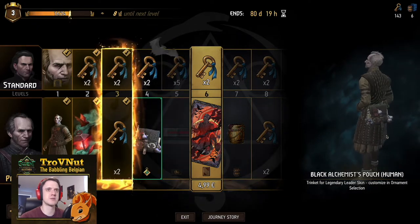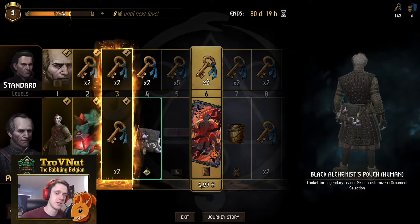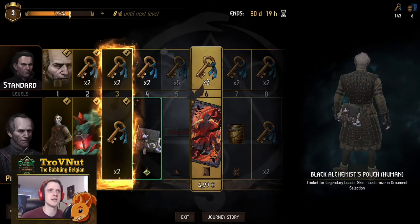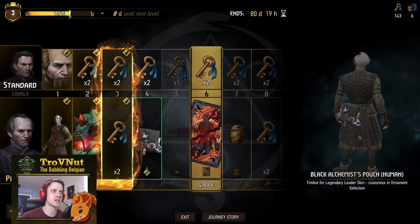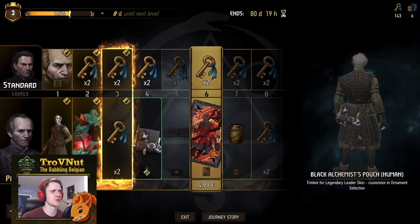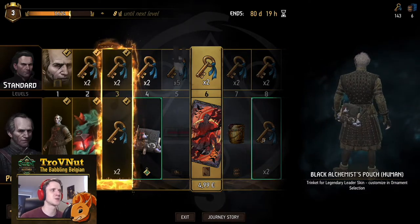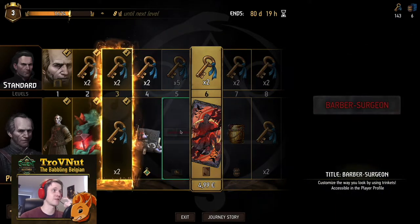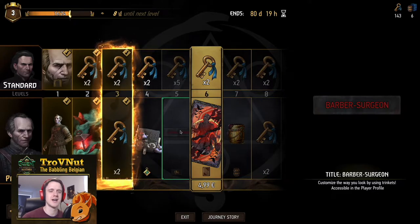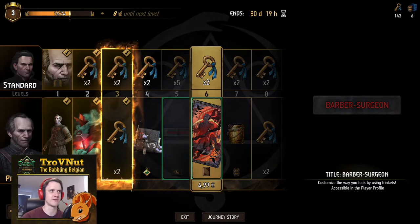Then we have some ornaments — the alchemy pouch, which is very iconic for Regis. The first time Geralt and company meet him, he's basically hiding out in a little shack in the middle of a graveyard where he's brewing some potions, specifically an alcoholic beverage brewed from mandrake. And then the title: Barber Surgeon, which is the profession he introduces himself with.